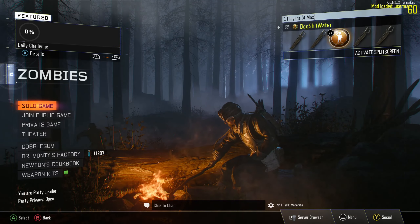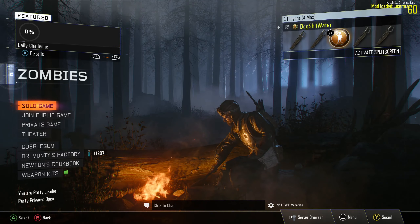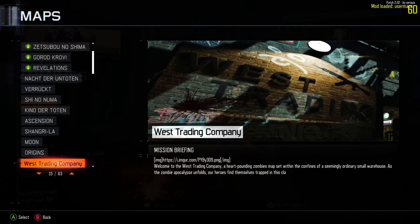All right people, welcome back to another custom zombies video today on Black Ops 3. Today we're playing a map called West Trading Company. I found this on the Steam Workshop, so I'll leave it down in the description if you guys want to go play for yourselves. Now judging by the screenshots, this map actually looks pretty good lighting-wise, so hopefully we have a good map on our hands. I did not look at the description at all — I'm going into this map 110% blind, so I don't know if there's an easter egg, music, or anything.